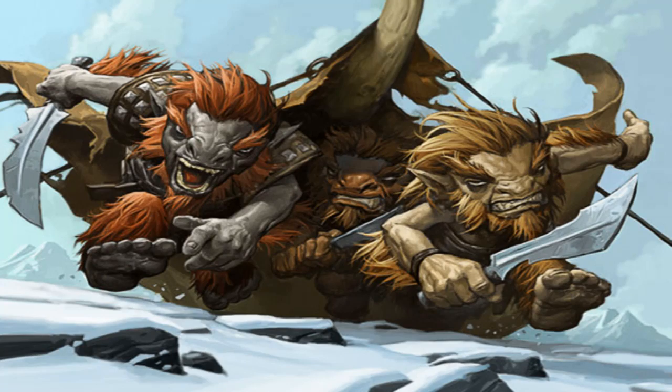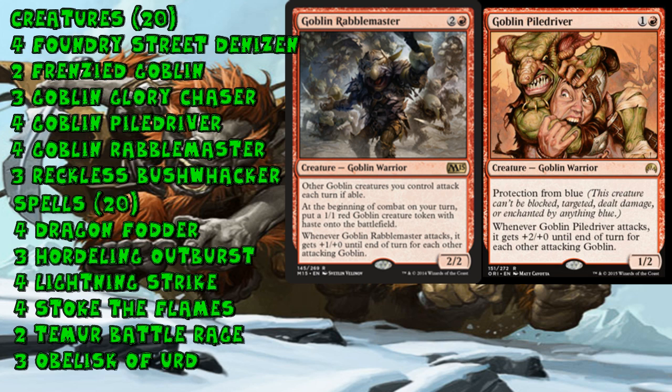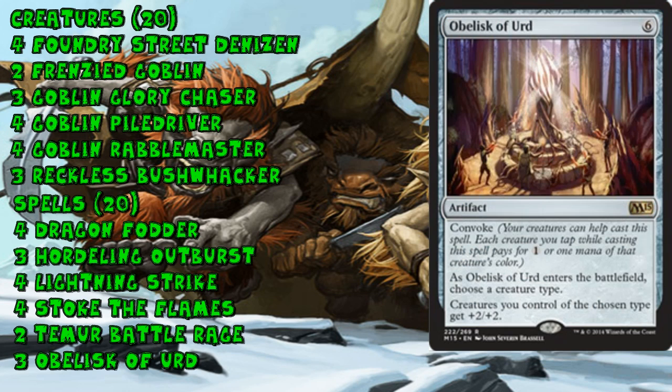The fourth deck is Mono Red Goblins — it's back. This is basically a word-for-word remake of the Goblins deck from Origins Standard, and it hasn't gotten any less powerful. 20 Goblins including Piledriver and Rabblemaster in the same deck, plus Dragonfodder and the excellent Hordling Outburst, which is ridiculous. They work very well with both Piledriver and Rabblemaster, and also work really well with the unfair Stoke the Flames. Obelisk of Urd is even still here to give a huge boost to these Goblins.